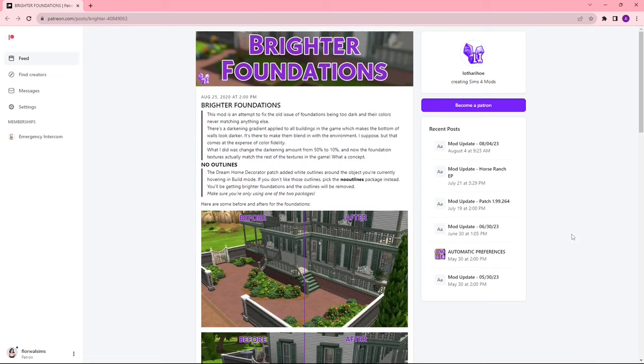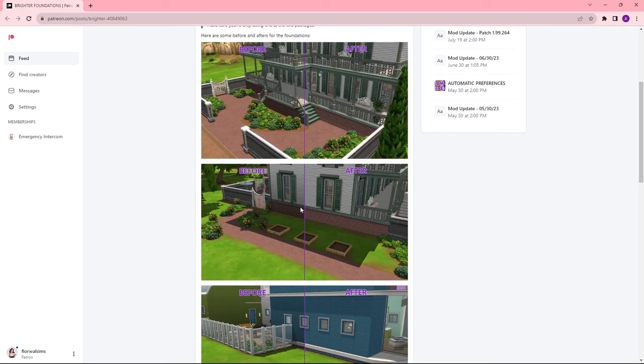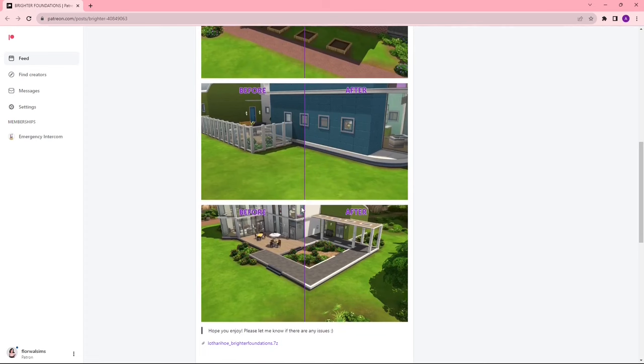I forgot to include this one and already recorded everything else, but this is also by Lothara Ho. It just makes foundations brighter — pretty self-explanatory. Usually the foundations, especially if they're white, will be really gray and ugly, and this just makes them the actual color that they're supposed to be.